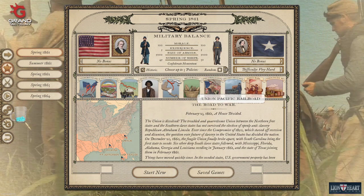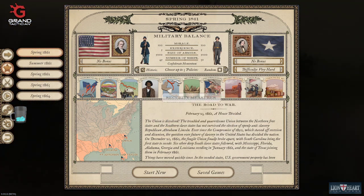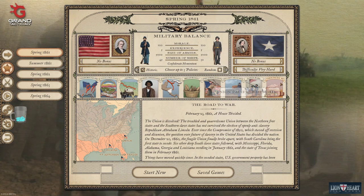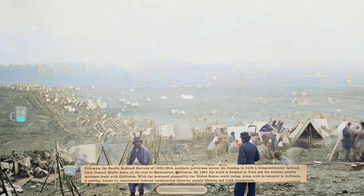Honestly, I had to look at some of these because normally I just don't bother — I looked at them once, thought they were garbage, and moved on. The big ones are Industrialization, Union Pacific Railroad, and Underground Railroad. Or if you want to be overpowered, Security Measures. Let's start a new game as the Union and talk through the UI from here.